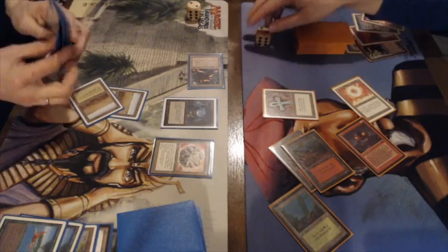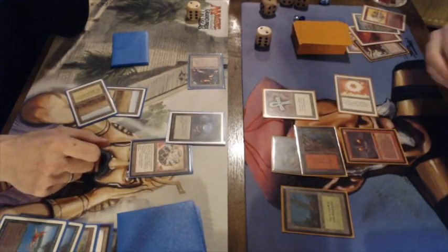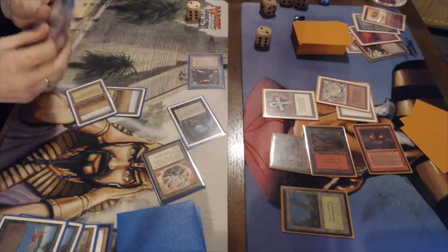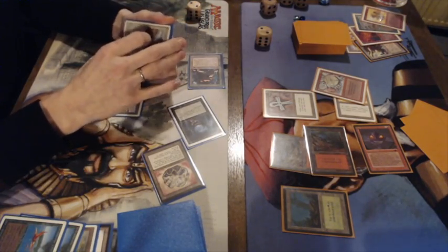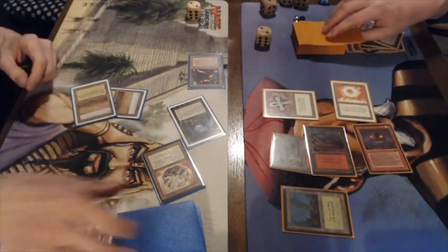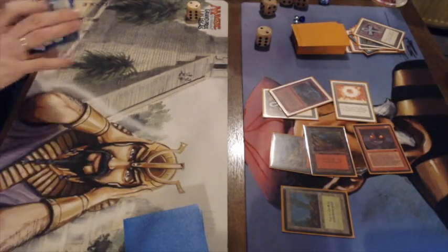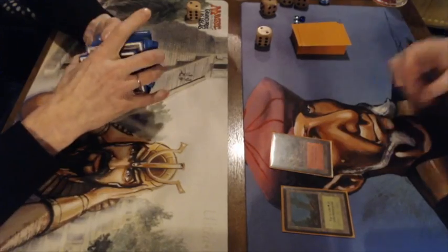Gideon needs to finish it but it looks like he cannot. It's two life against two life — Frank needs to take the win. Tapping three, untapping it again, wants to attack, there's a tap and then there's a Wheel of Fortune. All Frank needs is a single Lightning Bolt or Chain Lightning. There's a Swords to Plowshares in Gideon's hand that he wanted to use on his own factory to gain life — but there's the Lightning Bolt and that's game! He didn't have enough mana to animate his factory and play Swords. Wow, what a close game! The first win goes to Frank.